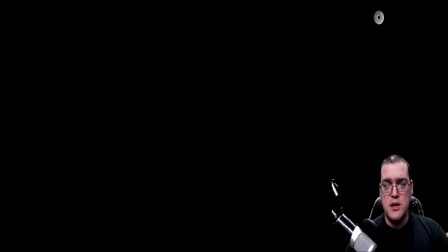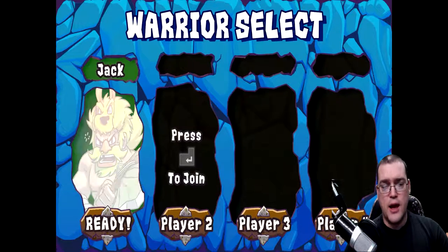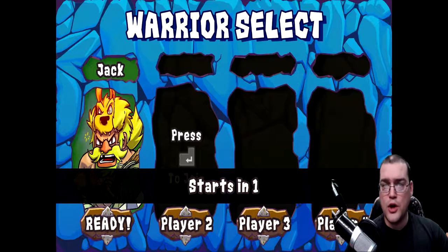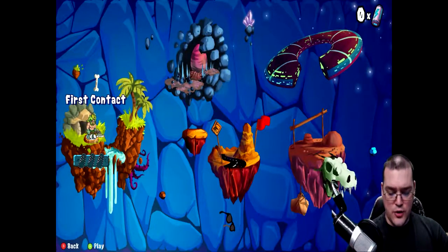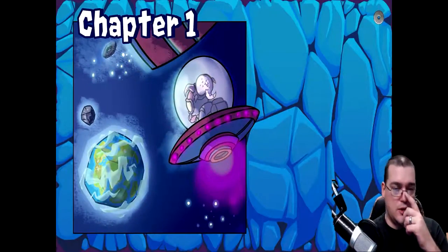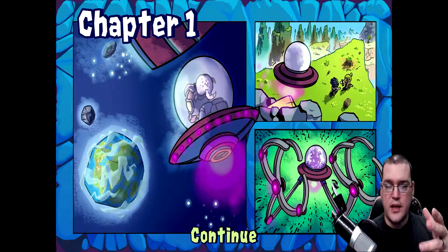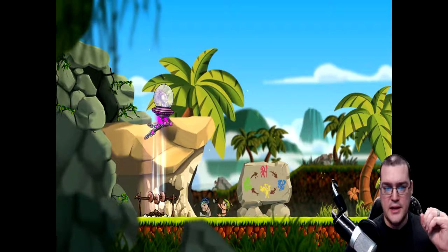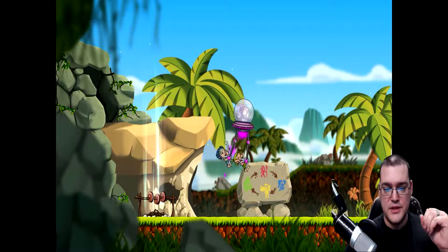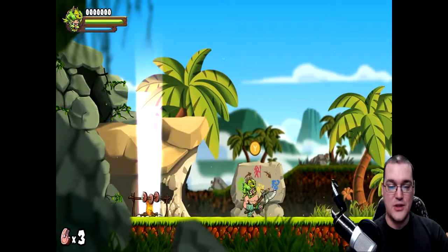Let's jump into the meat and potatoes here — you can see I've got 0% complete. I typically just try a game out to make sure it's going to work okay, and after that I go ahead and turn it off and do an initial playthrough so you can get my opinion as I play it. So we've got an alien here coming to Earth. It looks like he's interested in our cave children — and there is said alien stealing said children. So there's our motivation: our kids have been stolen.